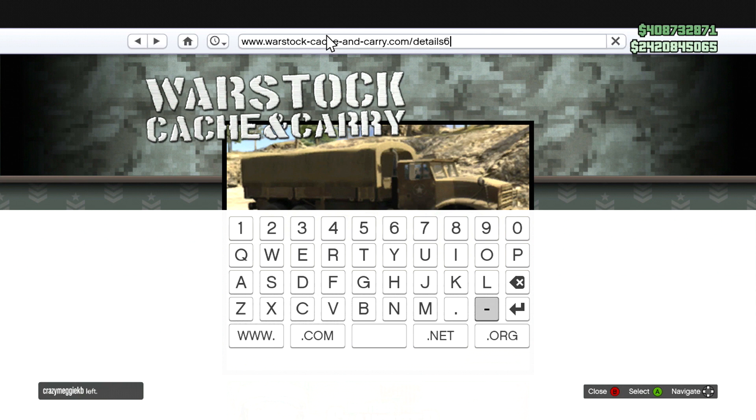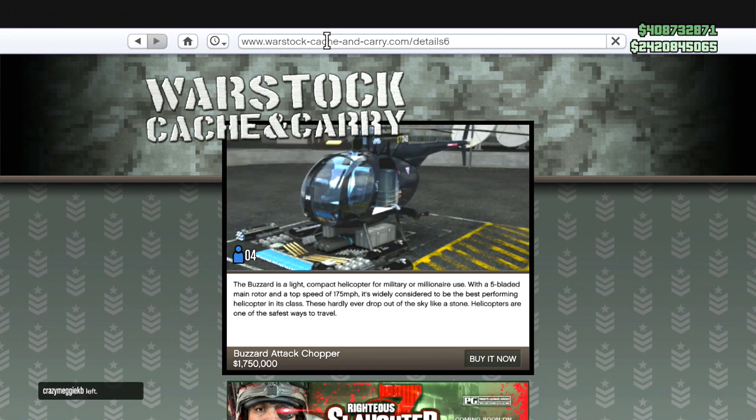After you do that, click the little enter button and it'll take you to the Buzzard page. From here you can buy it — I'm not going to buy it because I already have one. Once you do buy it, it will be available from Pegasus and they will deliver it somewhere and you can go pick it up.